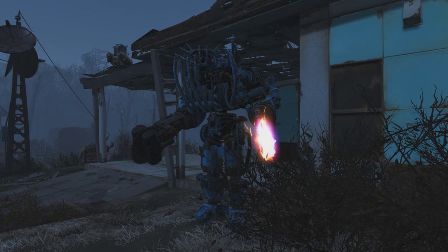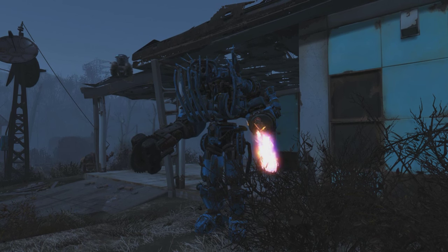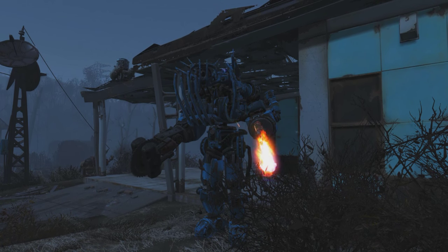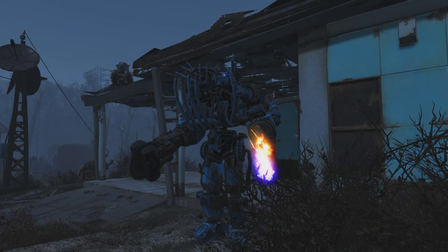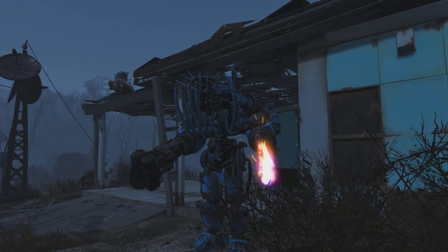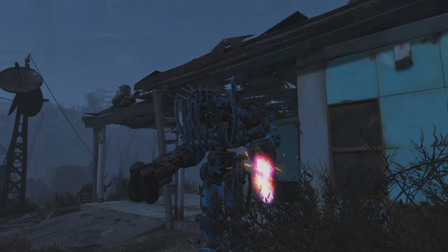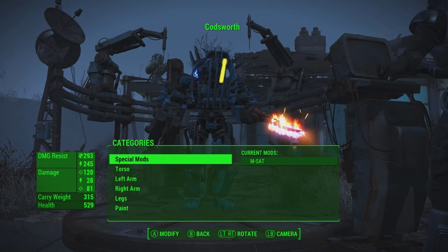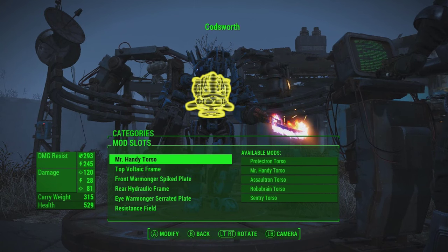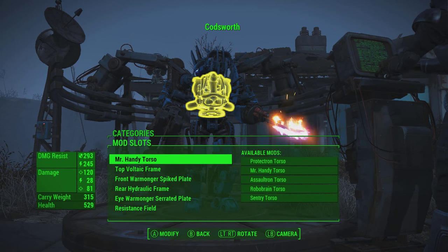This is my build, and I believe this is what makes him the toughest companion and also gives him the most carry weight with the highest amount of health. It's worth mentioning that you should beat Automatron before doing this, because we're going to be using a lot of mods that are only unlocked after you complete the main questline. So once you do complete the main questline, you're able to edit Codsworth, and once you do so, just go ahead and use a robot workstation wherever Codsworth is stationed at.